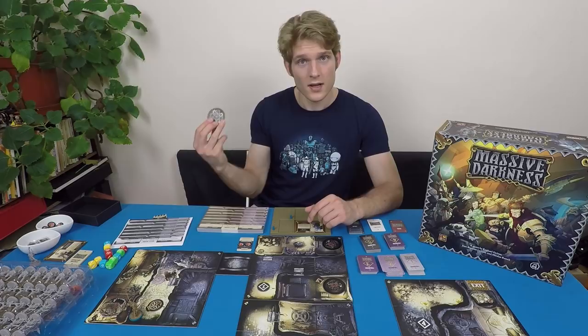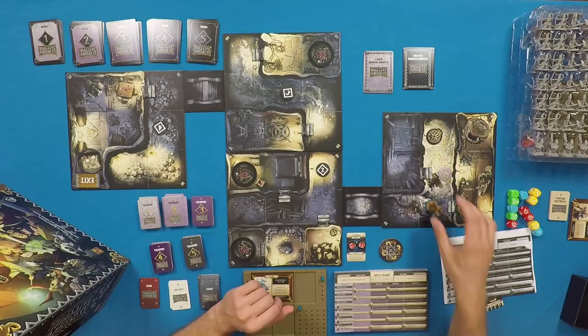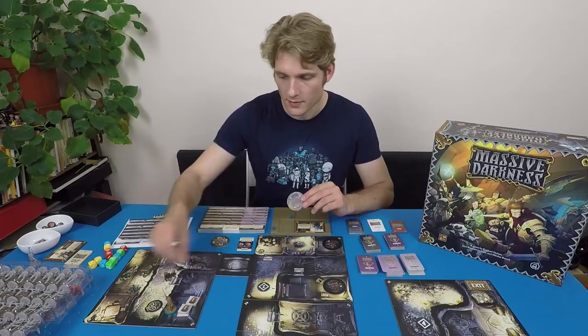When I take a movement action, I get two movement points to spend. I can move two spaces, or move one space and open a door, or move one space and pick up everything in the space I'm in — such as a lair or treasure tokens. It's worth noting that you cannot move diagonally.